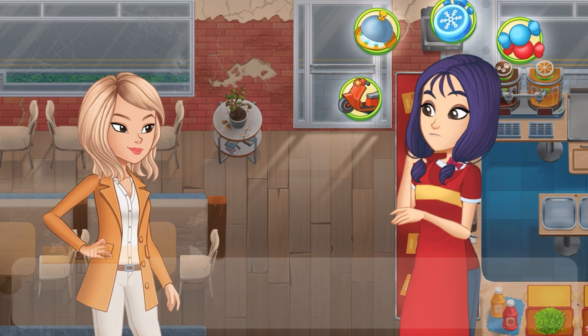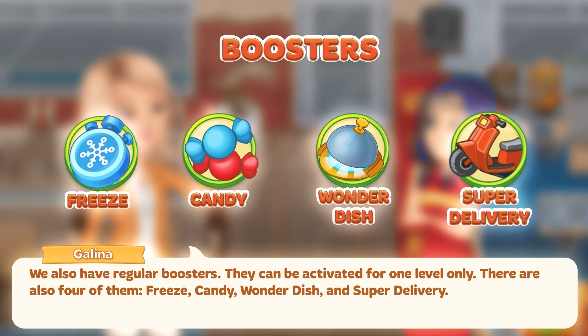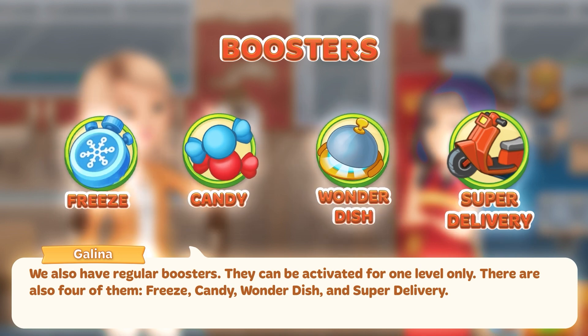What about other categories? We also have regular boosters, and they can be activated for one level only. There are also four of them – Freeze, Candy, Wonder Dish and Super Delivery.